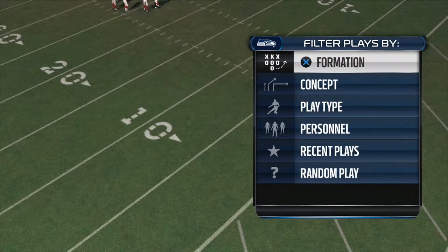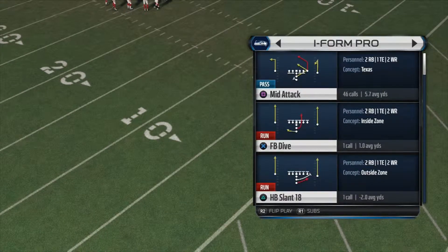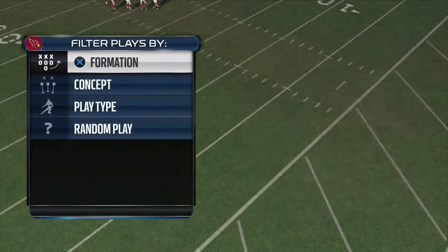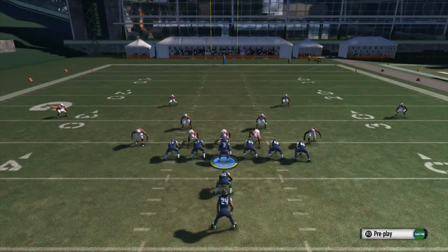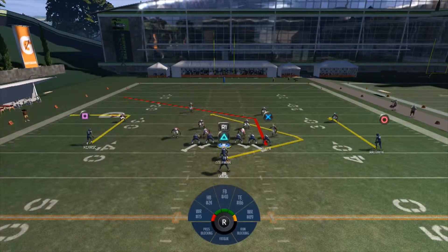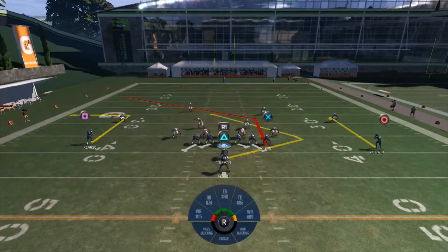The formation we're going to be working on is called I-Form Mid-Attack, or this play can be called Texas. You want to go to I-Form and it's called Mid-Attack. What's really cool about this play is that you have the tight end on that post route, the comeback route with the receiver, and the out route with the left receiver.